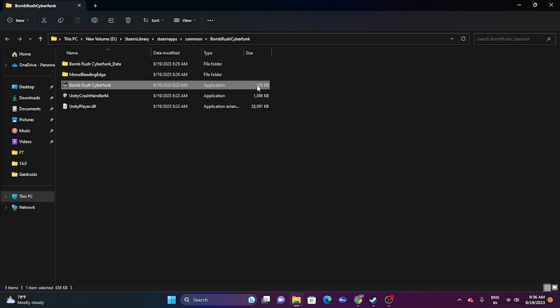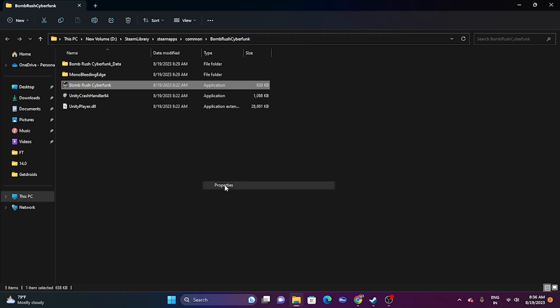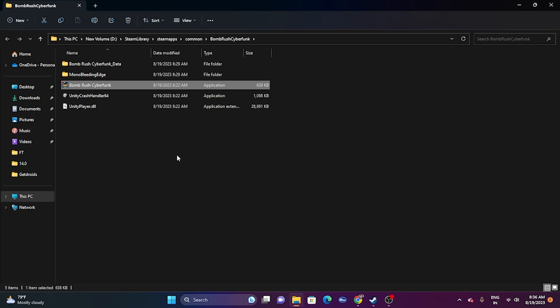From the same installation folder, you can also run the game as administrator. Right-click the exe, go to show more options, go to properties, go to compatibility, and check 'Run this program as an administrator.' Click OK and launch the game.